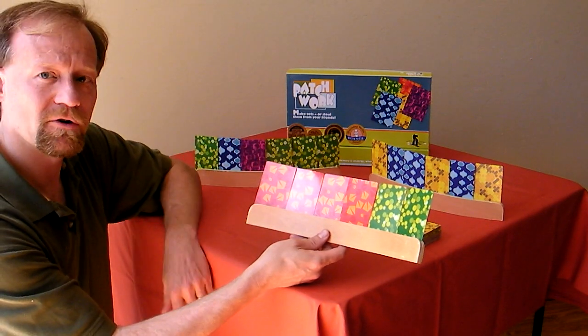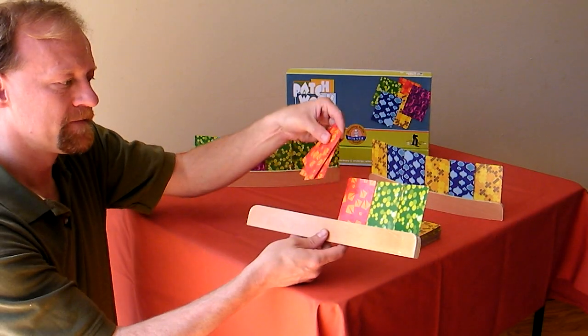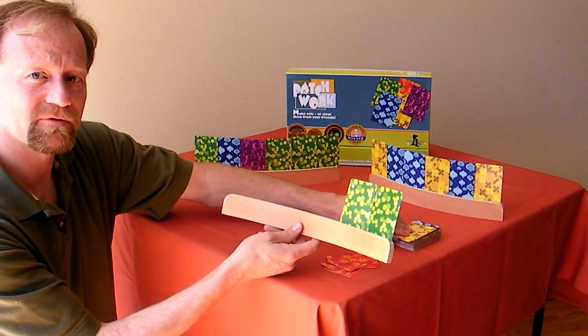That first action gives me the four in a row I need, so now with my second action I can collect those. I lay them down, showing everyone that I have four in a row, and that's four points for me. And then I would replenish my hand from the deck.